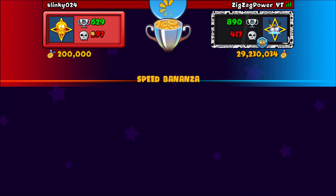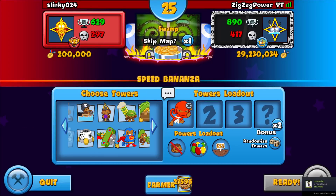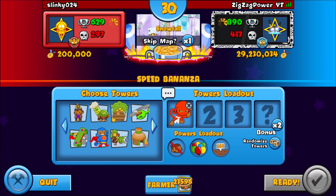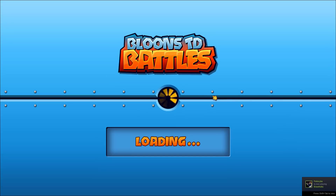This guy has 600 wins and 300 losses. He's not that good but not completely hopeless. I judge people by their medallion count, win-loss ratio, and badges — mostly badges. He's waiting till the last second to switch — that's just annoying, they're wasting my time. It's Snowfall. He's probably going to wait till the last second — okay, he's not. Thank you.